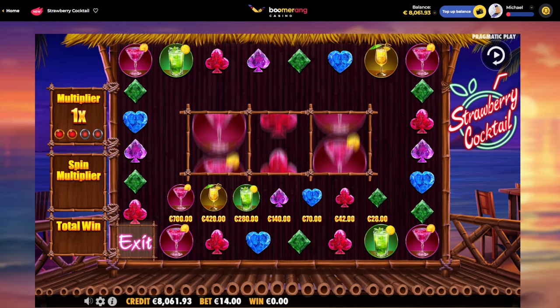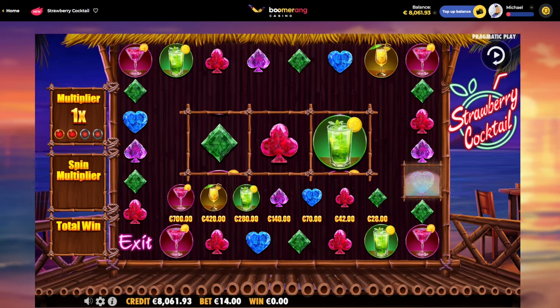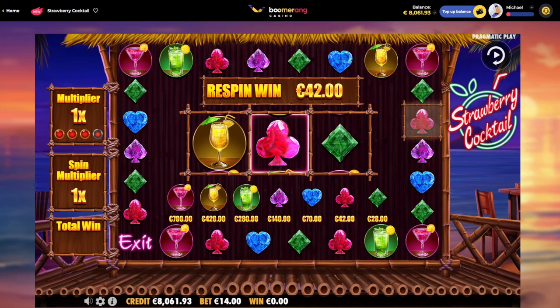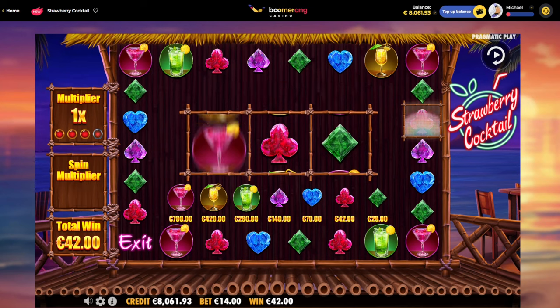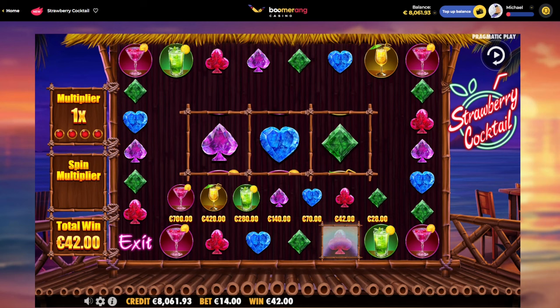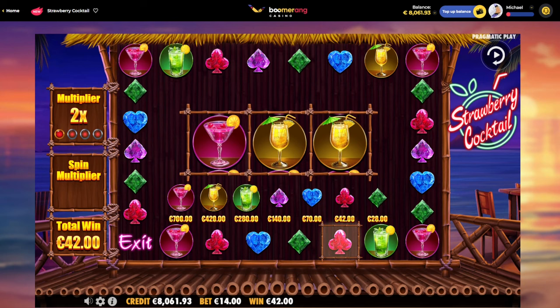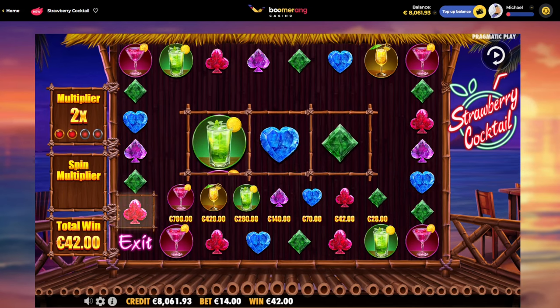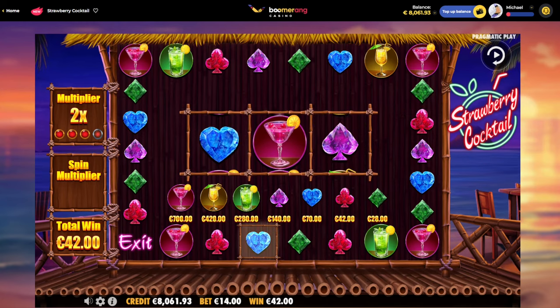No connection. No connection. 42 there. So every four spins the multiplier goes up. It feels like the dots on the left side — yeah, I think every four spins the multiplier goes up. So the longer you keep the spins going, the bigger the multiplier will be.